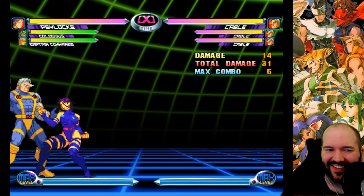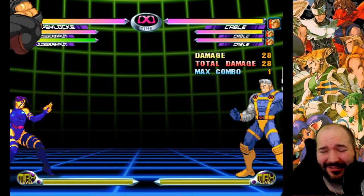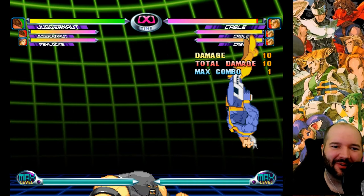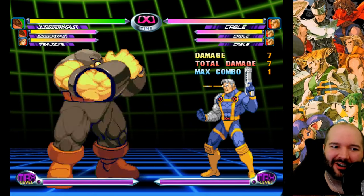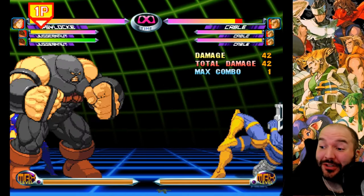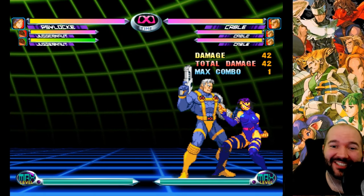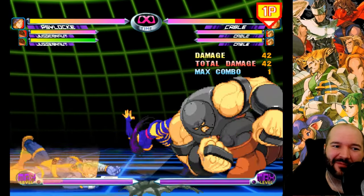I got one more character to test - Juggernaut. Juggernaut punched 28 damage. Pretty good, more than Captain Commando, but I think we can do even better. We got to power-up glitch him - power up glitch, tag him out. Now how much? 42! Even with the power-up glitch, Juggernaut still does less than Tron Bonne and Iron Man and War Machine.